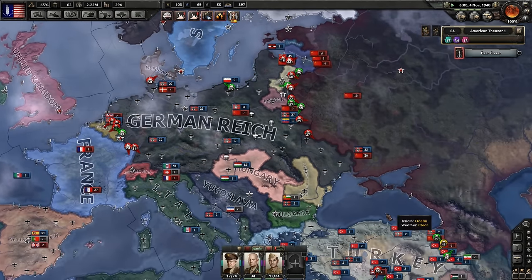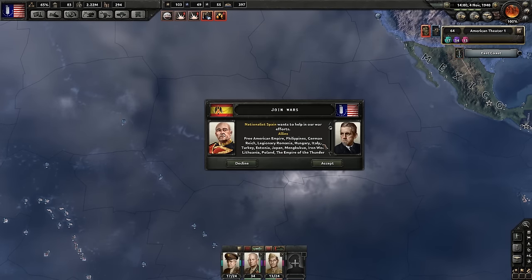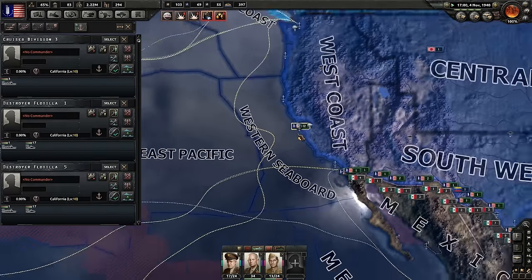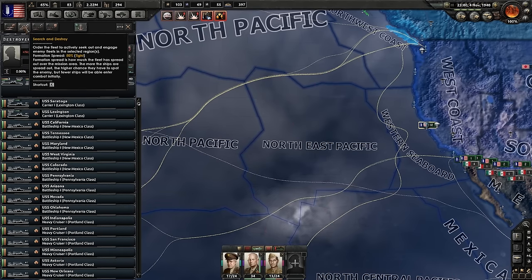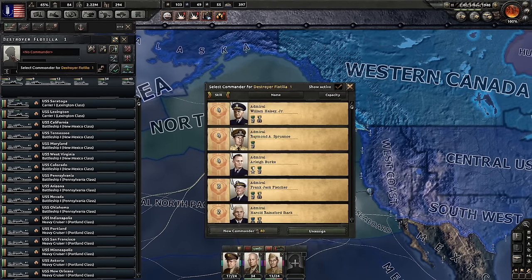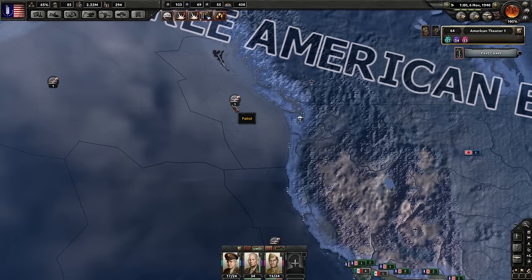Germany and Turkey can focus on the Soviets. Hopefully Japan does the same thing. Did my ships arrive? Yes they did. Let's group these guys together. At this point I really want them to make sure that nothing happens along our coast here. There you go - you can take this guy. Alright, they should be making sure that we're staying safe.